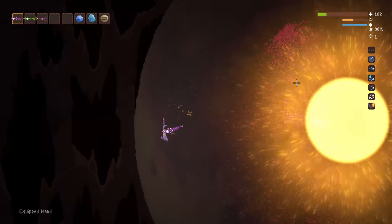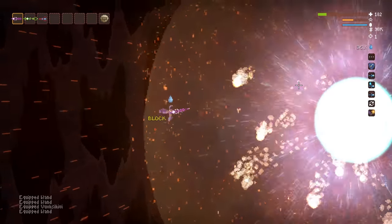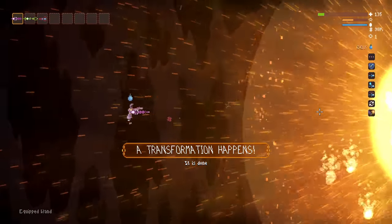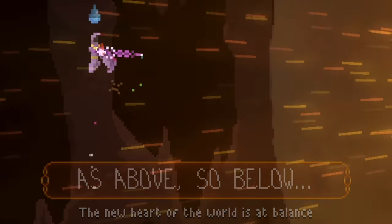We're not yet finished though. If you're lucky enough to have a seed in which you can obtain another brimstone, thunderstone, waterstone, and earthstone, you can complete the quest easily by simply creating another sun down at the dark moon. As above, so below. The new heart of the world is at balance.